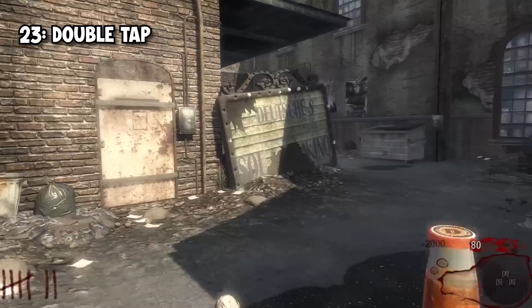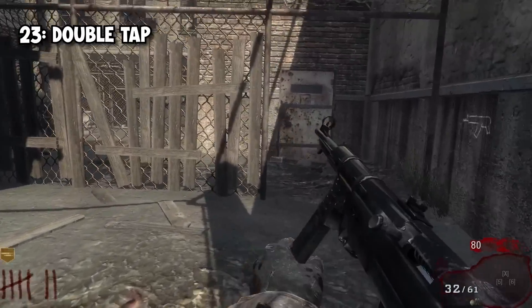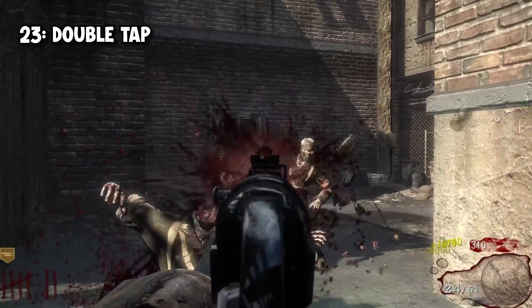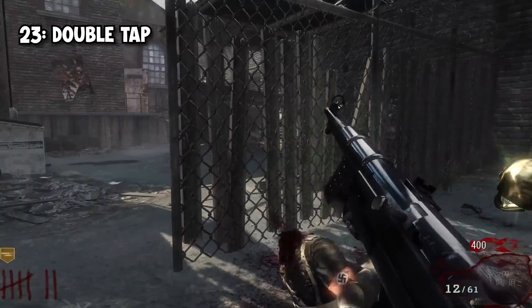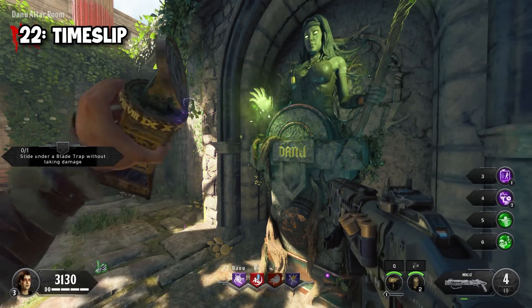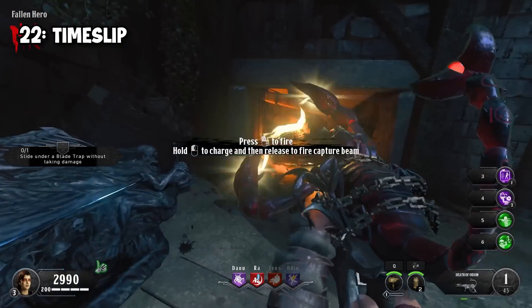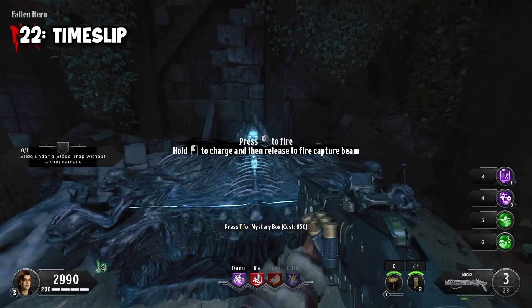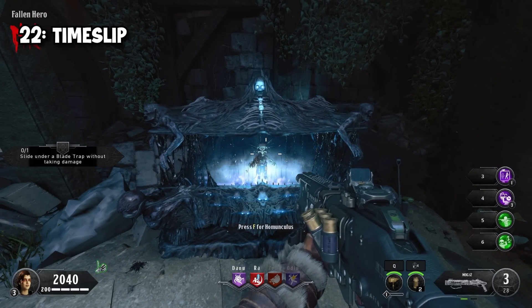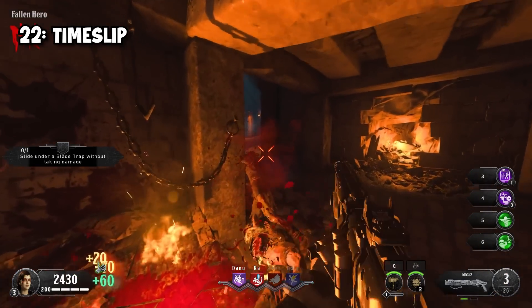At 23rd, we have Double Tap 1.0 — the first version of Double Tap, not to be mistaken with 2.0. The first version quite literally just doubles your fire rate. That's it. 22nd is Time Slip — another pretty redundant perk from Black Ops 4. This basically just makes the Mystery Box and Pack-a-Punch work faster. However, if you use a modifier with this perk, it can also speed up the recharge rate for your special ability.